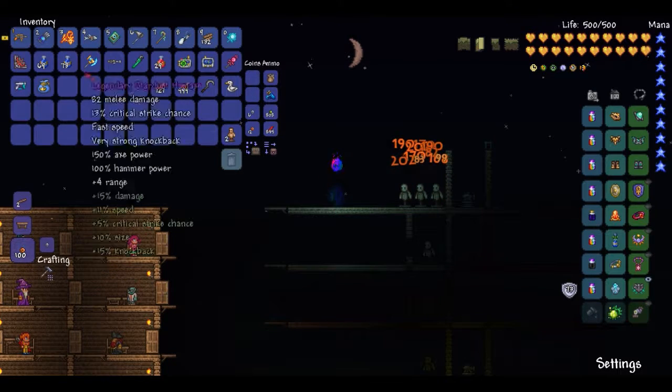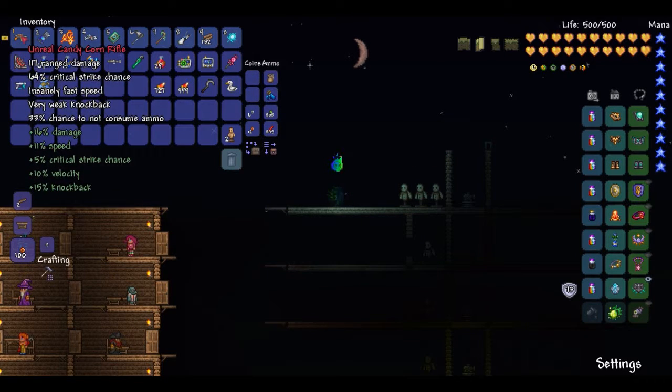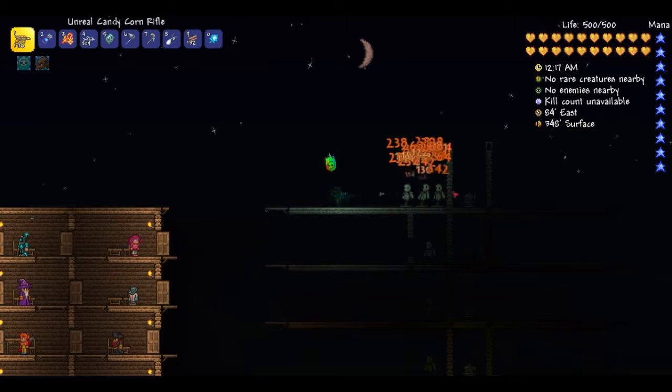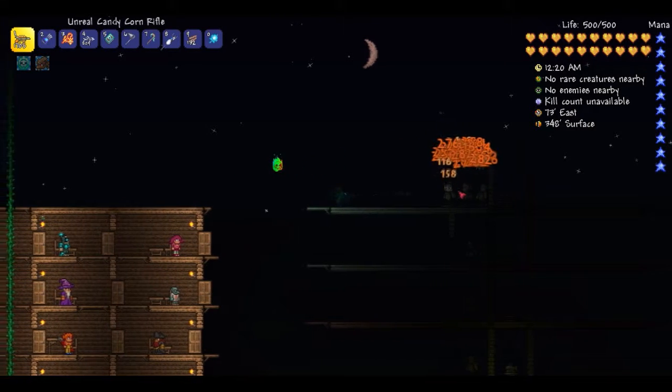We toggle stealth mode as well — it's 117 damage, 76 base going to 117 with a higher critical hit chance. So while in stealth mode this thing is going to do a lot of damage.